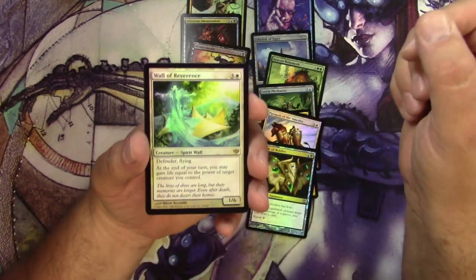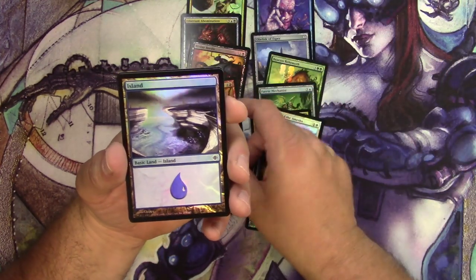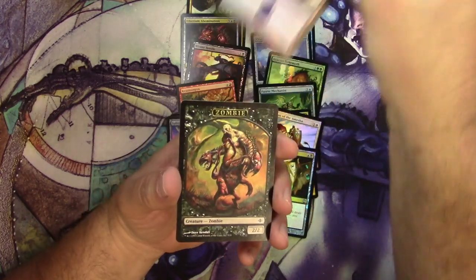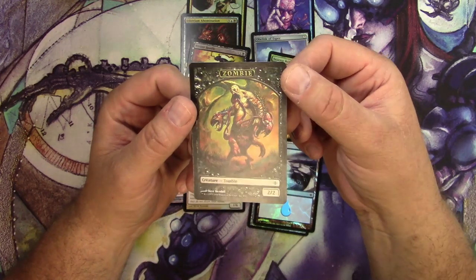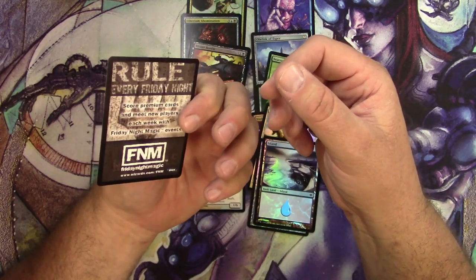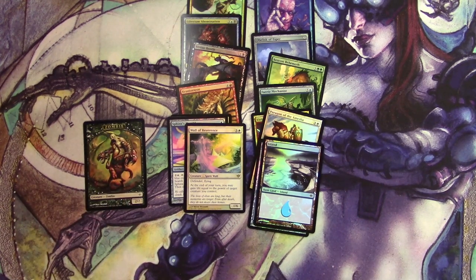It looks like there are a couple cards left — I'm guessing a land and a token. There's the land: a very nice Island. And a non-foil token — a zombie. Cool looking zombie though.